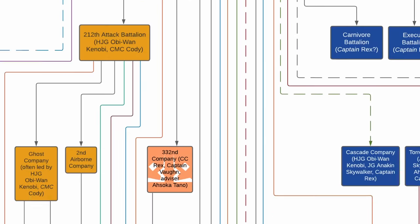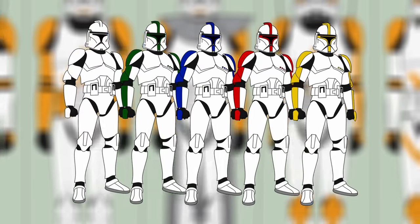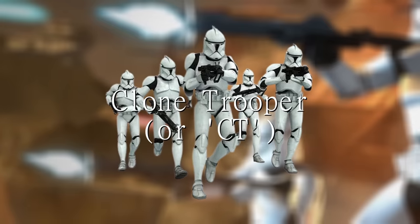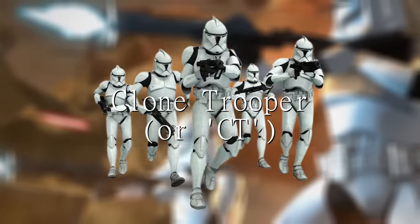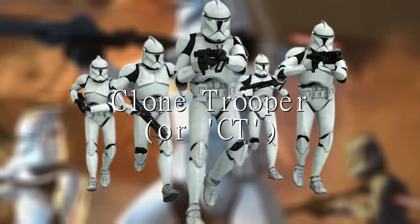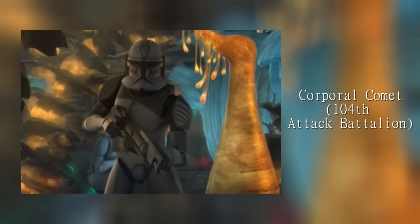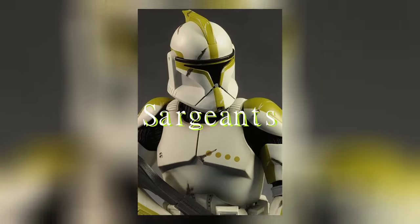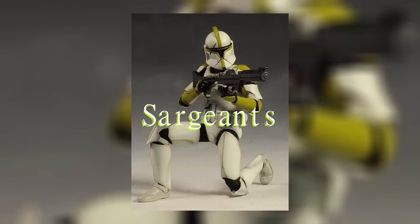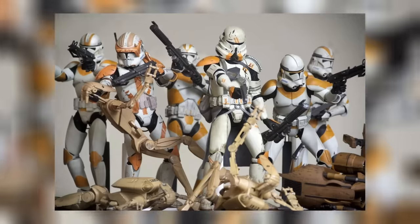I want to go through the basic structure of the Clone Army and its ranks. Clone Troopers were the most numerous in the GAR and had no input in command or battles, simply following orders, as good soldiers do. Corporals were promoted Troopers who had some limited command ability. Sergeants would lead a squad, including Troopers, Corporals, and the Sergeant, equaling 10 clones. These squads would be the backbone of the GAR.